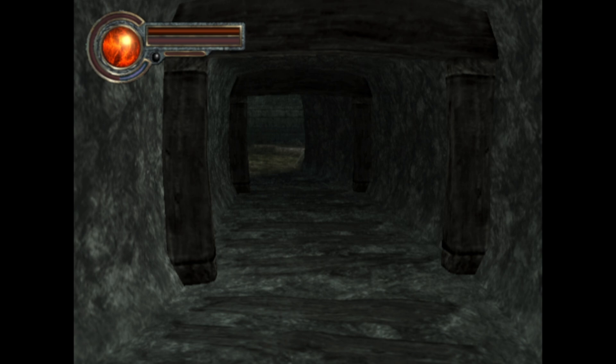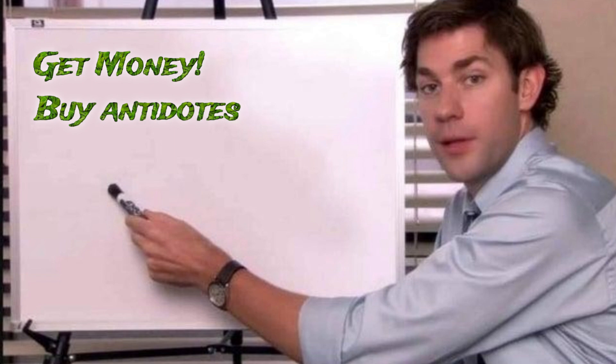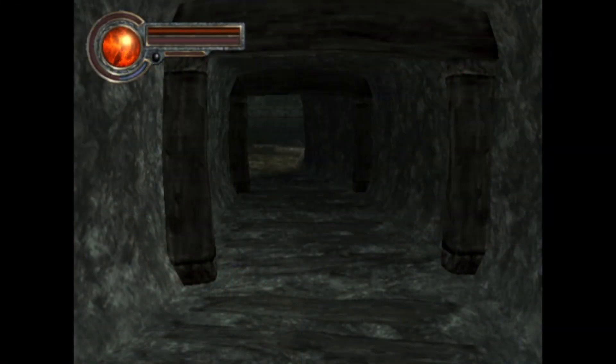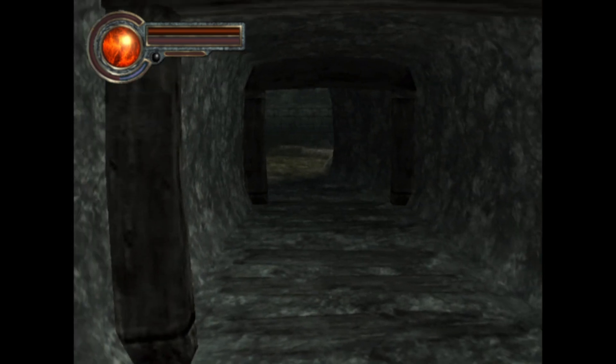Anyways, we're going to go in with a game plan. Ready? Game plan: one, get money. Two, buy antidotes. Three, look good. Not in that particular order, but we're going to try. So get your snacks and let's go.